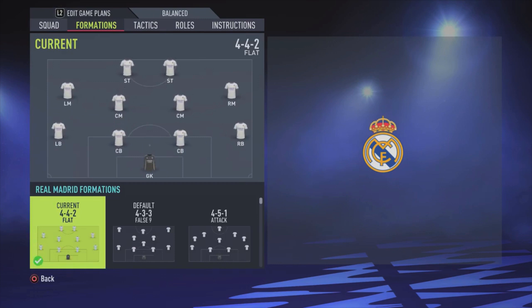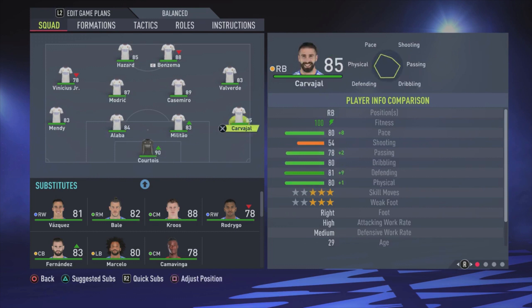The formation is the 4-4-2 flat. For the lineup: Courtois is the goalkeeper, Carvajal is the right defender, Militao and Alaba are the center backs, and Mendy is the left defender. The right midfielder is Valverde.